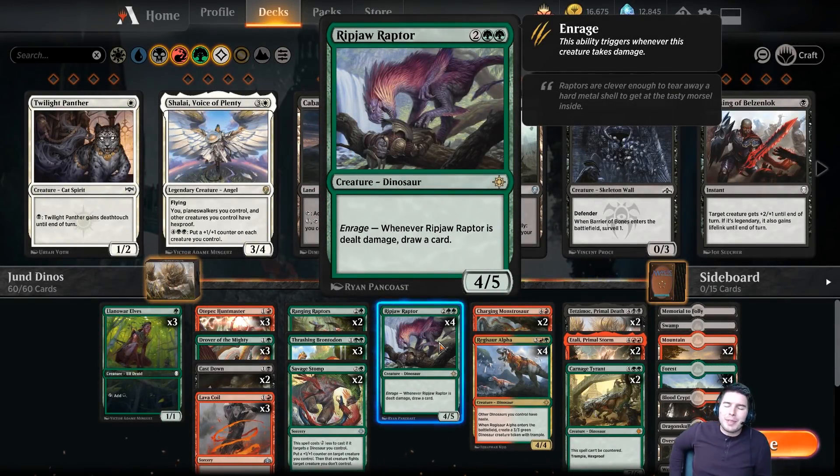Hello everyone and welcome! My name is Jeff and today we are going to have some fun playing magic. The fun thing we're trying to do today is Jund Dinos.